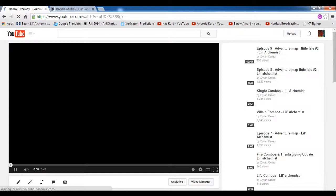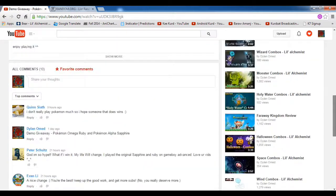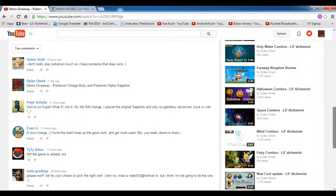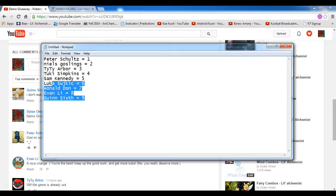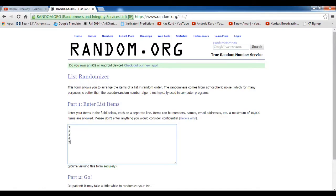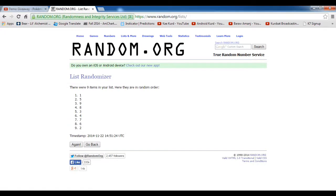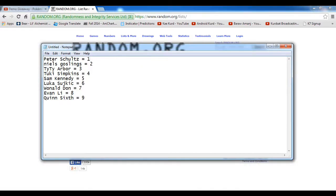So here we are — I'll go to the video to see the comments. We have nine comments. I'll put them in a notepad and represent them with numbers. We have nine numbers, so let's go to this website. I'll put the numbers into this random picking pool and it'll give us the winners.